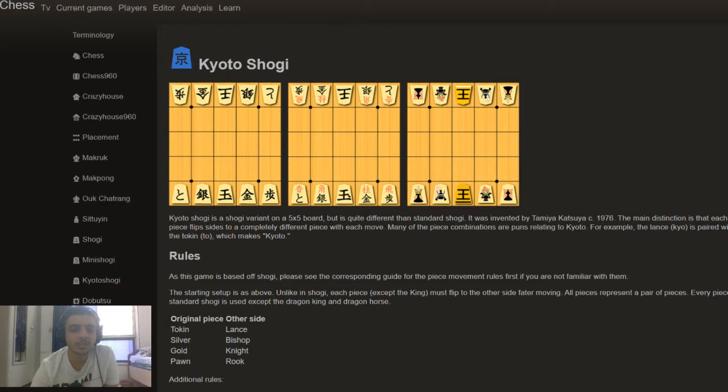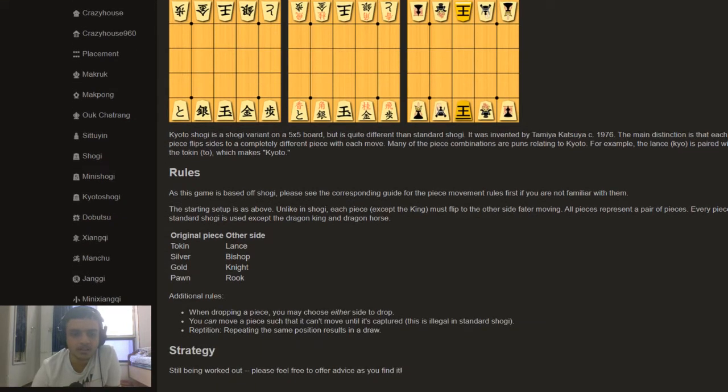This is a Shogi variant called Kyoto Shogi. There are five pieces on a 5x5 board, and as you can see, there's a red indicator showing that whenever you move a piece, it changes — the piece type changes. So the Shogi knight becomes a gold general, the silver becomes a bishop, the lance becomes a token, and the pawn becomes a rook.